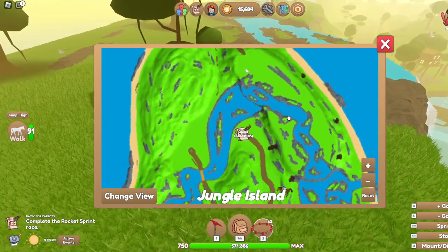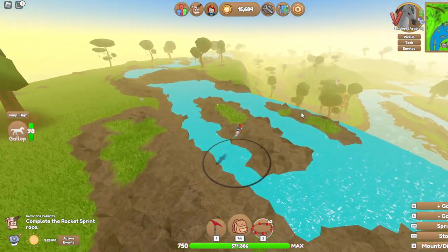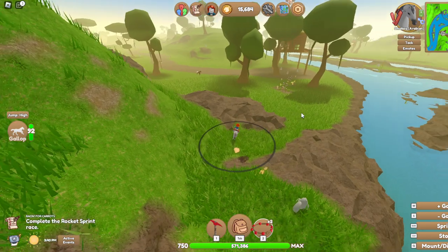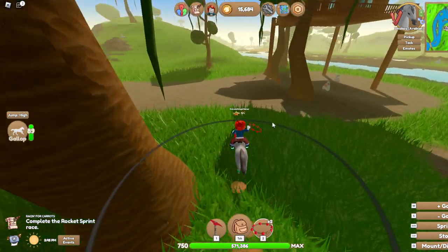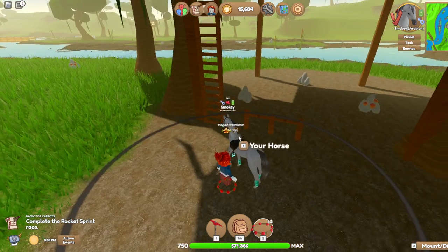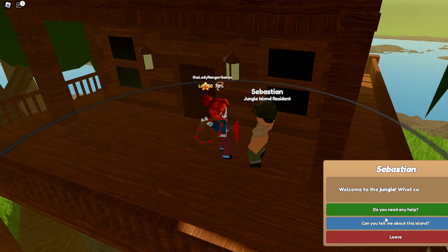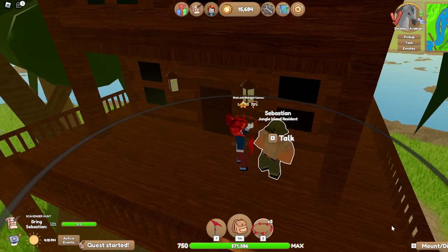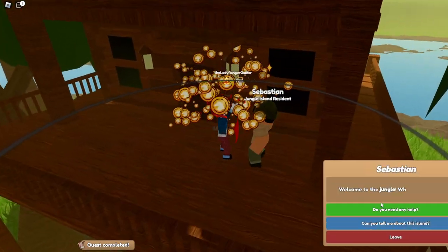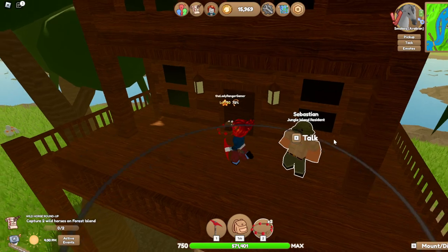I need to unlock inventory space and the way to do that is by doing the quests - they're really boring. We need to go to Jones. Actually, hold up - does it have a name on each island? That's Sebastian. I found a Clydesdale on this island and I'm very happy about it. Let's just see if Sebastian needs anything doing. Oh, I've got three clear quartz - he can have those. That was easy! So hopefully there's a couple of inventory spaces unlocked.